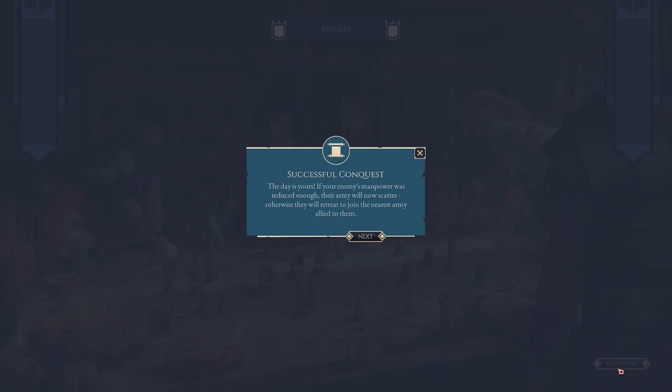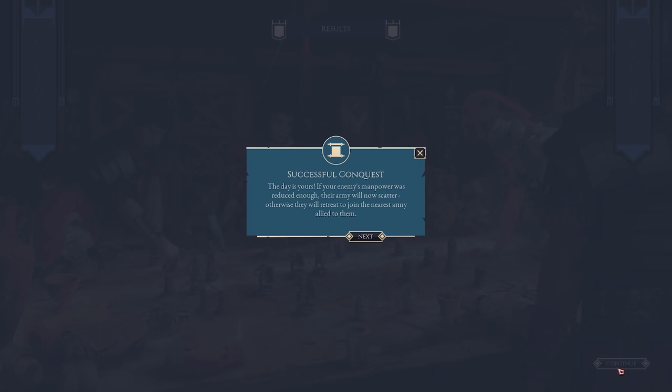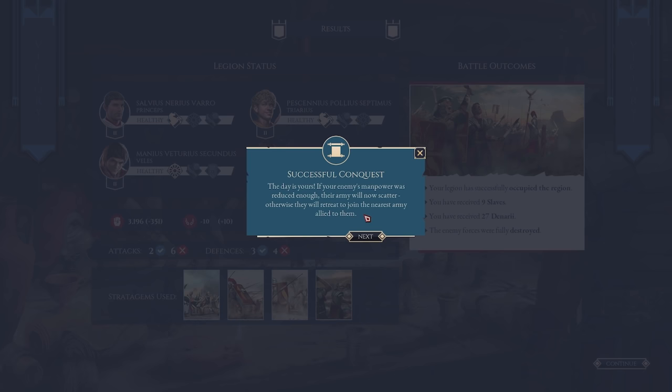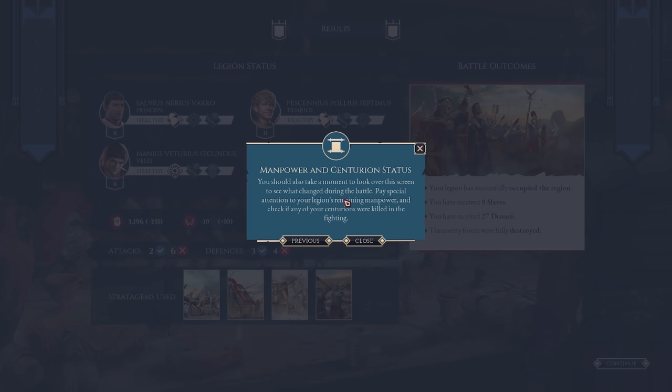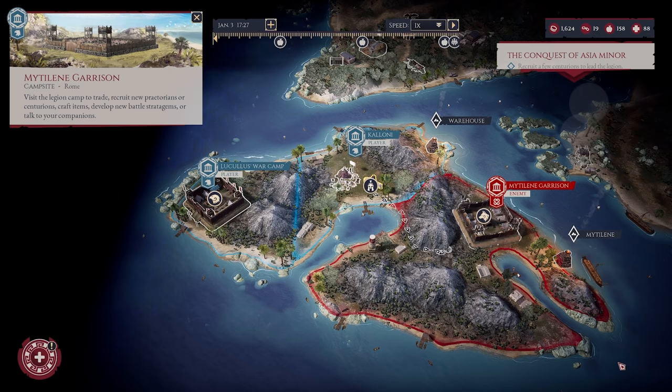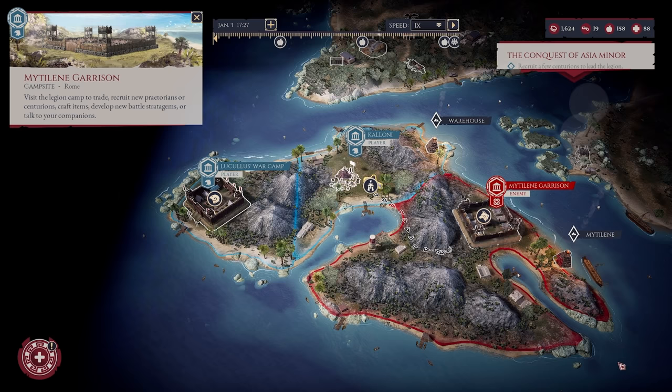Centurions take to the front. Sicily conquest, the day is yours. If your enemy manpower was reduced enough, their army will now scatter — otherwise they will retreat and join the nearest army. Everyone was fine. We ended up losing 350 men, gaining morale and also gaining some prestige. A lot of our attacks and defenses failed — mainly down to our poor centurion, Titus, who didn't do a great job. They also leveled up to get some more traits. We gained 9 slaves and 27 denarii. If I won a battle and got 27 denarii I would be extremely pissed.